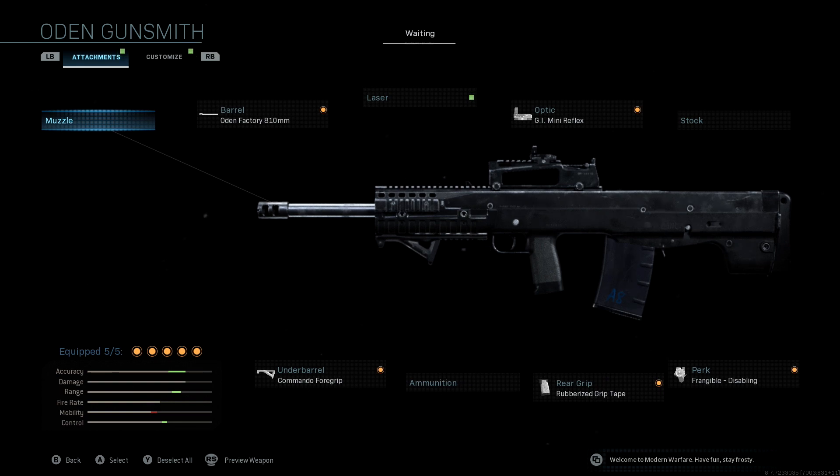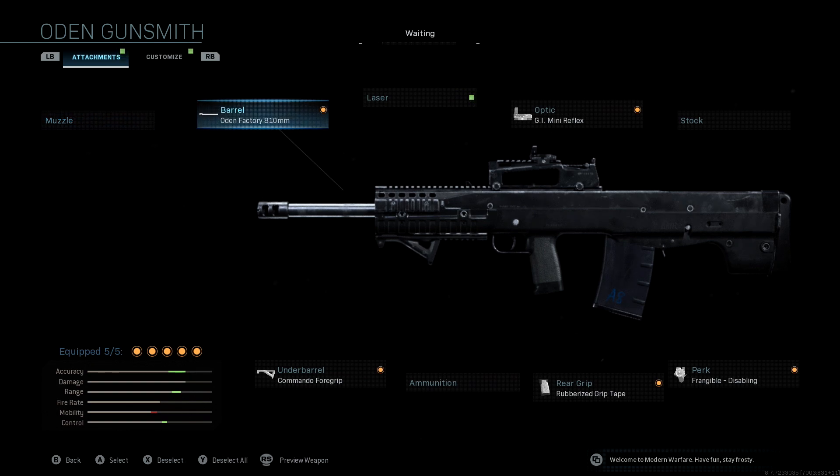The damage is already very high and significant. We've already got a decent amount of ammo in the gun, and it shoots fairly slow so we don't really need to add a lot more bullets to take people out. Control kind of plays in with accuracy and range, so those are the three things we wanted to focus on with this class setup.